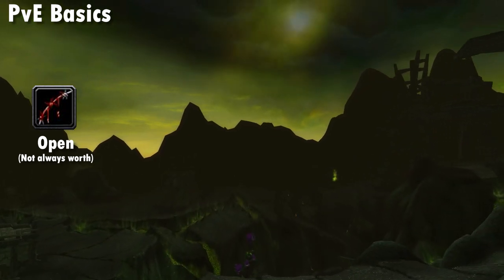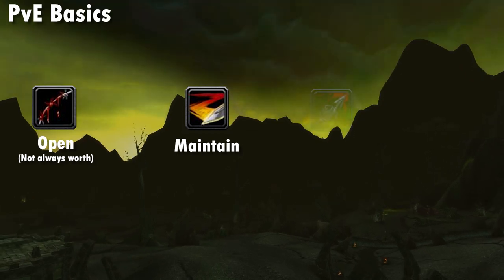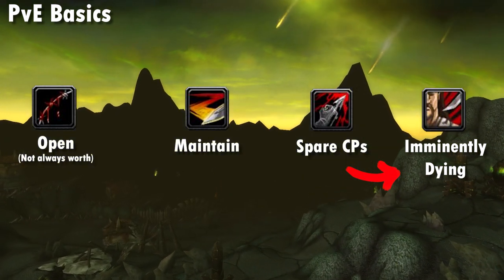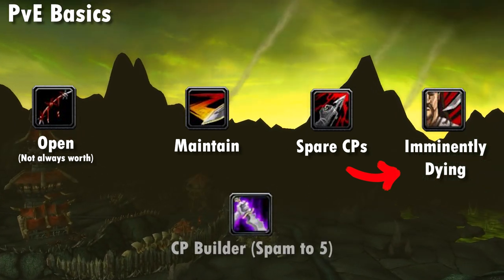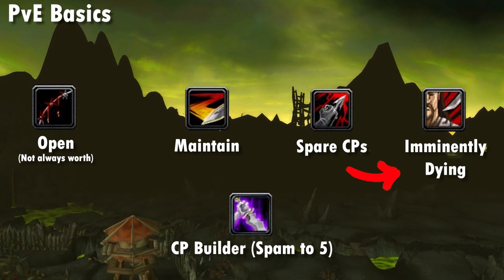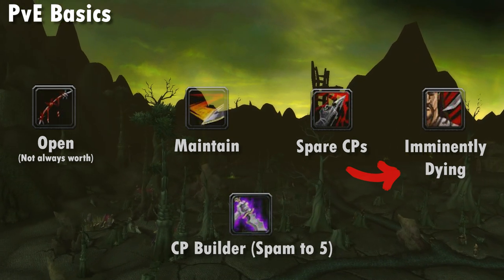Following the opener, you're going to maintain Slice and Dice without fail. The only real change to the rotation is that you'll be using Rupture instead of Eviscerate with your excess combo points. Eviscerate is only used if the target is going to die before Rupture deals most or all of its damage. Sinister Strike is our combo point generator of choice for Combat Swords, Fists, and Maces. Daggers is similar but uses Backstab instead — though Combat Swords is king and I do recommend you go that way.